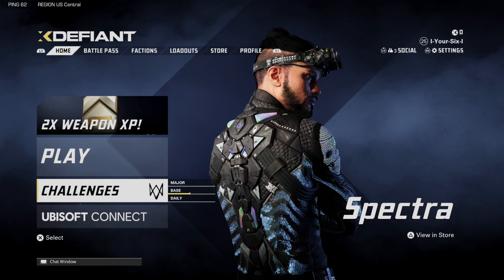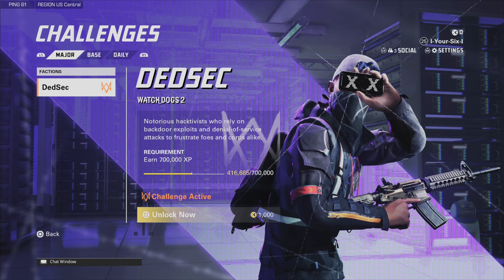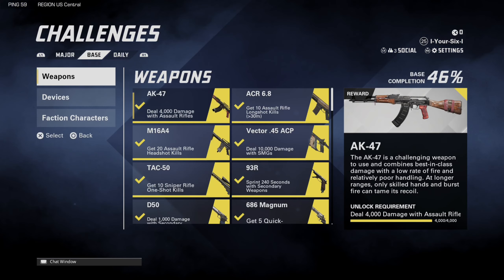So just on the home screen here, if we scroll on down to challenges, we can go on over to base, and then we can see all the weapon challenges, devices, and here's the faction characters.